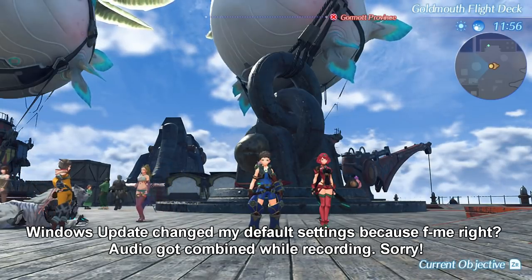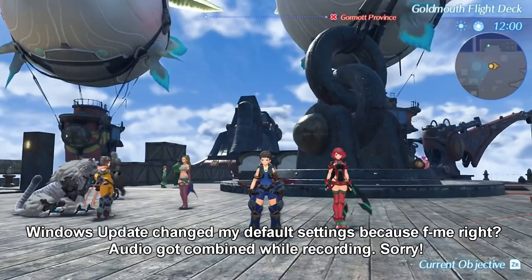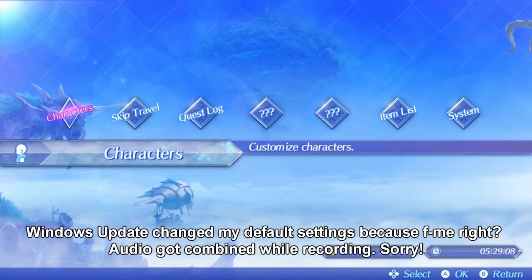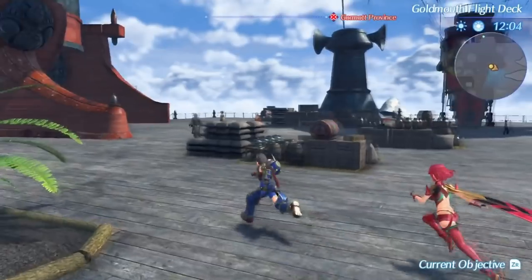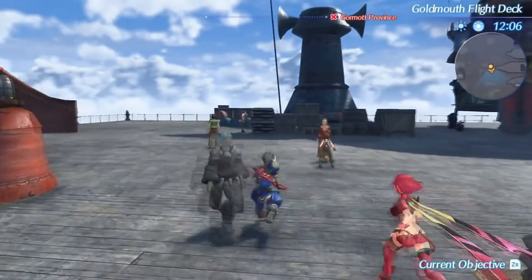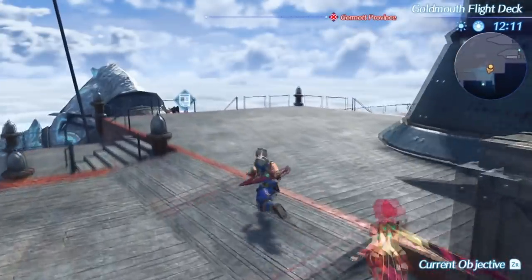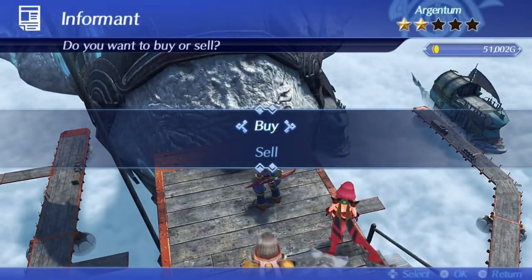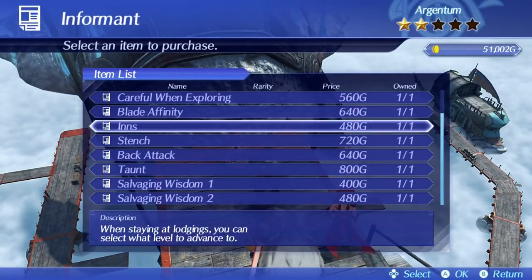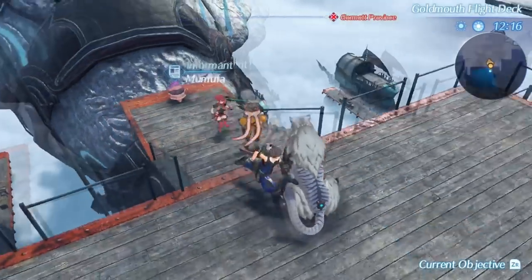Hello everyone and welcome back to Chronosplice Xenoblade Chronicles 2. Yesterday I went ahead and did a couple of salvages, got 51,000 gold after spending some on the informant lady, which accomplished nothing - I bought them all and nothing happened. She doesn't do anything new, and now I have all this stuff in my inventory which is not great.